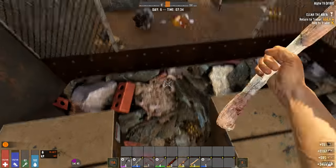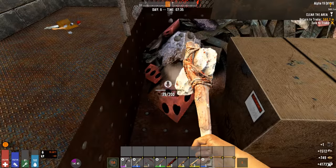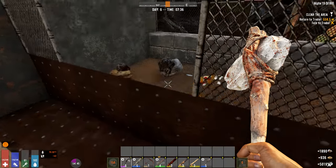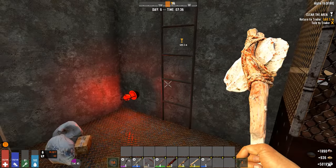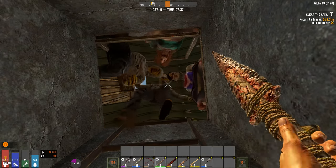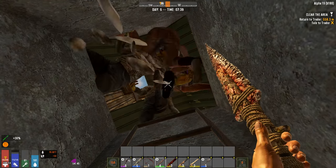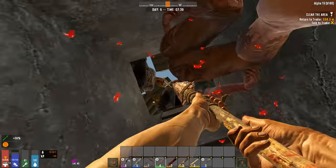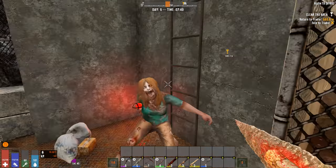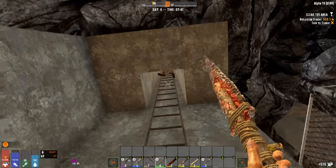I knew that was going to happen. They're upstairs — correct. Last time we did it just like this, so let's do it again. They brought down the roof — you see that? That whole building collapsed on them.